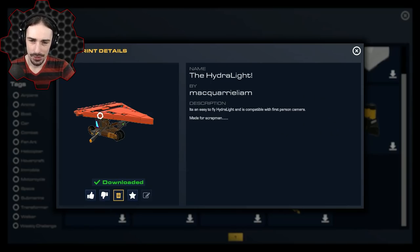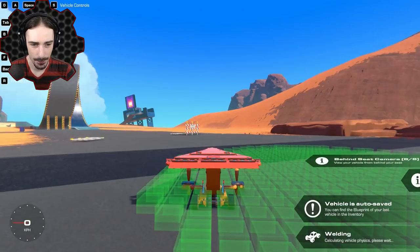Up next, this looks like a fun and cool creation — this is the Hydrolite by Macquarium. It's an easy-to-fly hydrolite, compatible with first-person camera. It was made for Scrap Man — by the way, I'm not actually searching for my name in the workshop, so that doesn't increase your chances, but I appreciate that you had me in mind when building it. Let's get into first person.